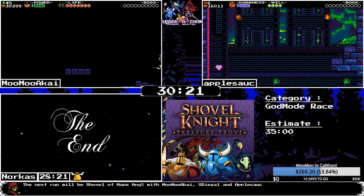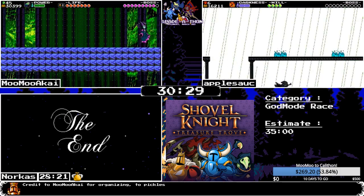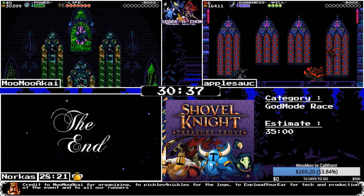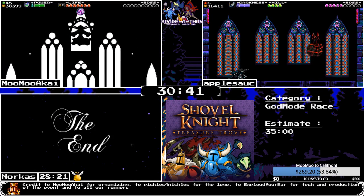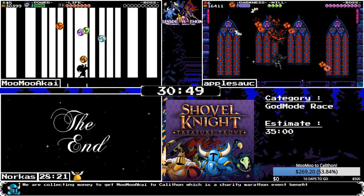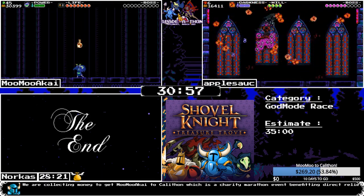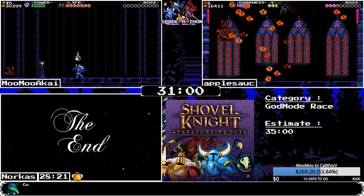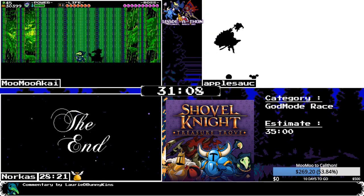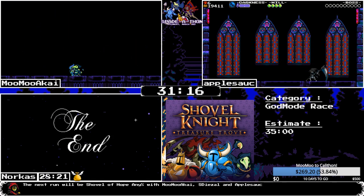Apple is waiting for the auto scroller to end and then falls into the pit — railing on rails is not very good there. That was apparently a PB for Norcus so GGs. MooMoo has two more phases of the final fight. Apple uses the chronos coin for Black Knight 2 here to get a lot of basketballs on screen. Doesn't seem to be hitting too much. Apple uses judgment rushes to get damage in and kills Black Knight.